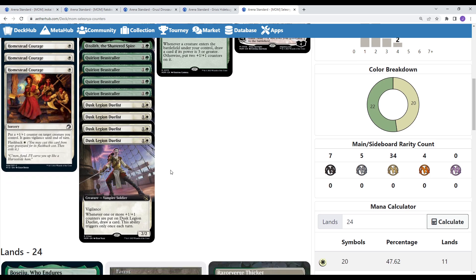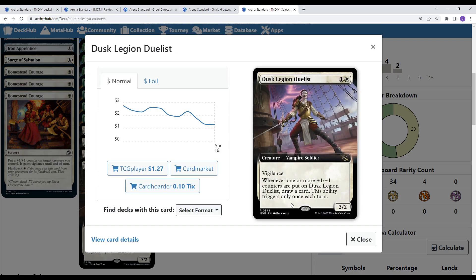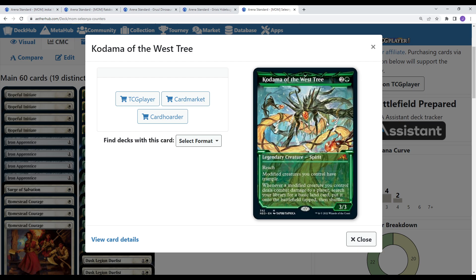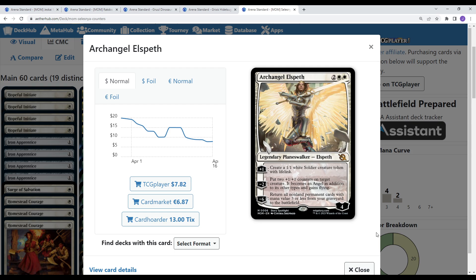Beast Caller gets bigger whenever you cast other creatures. We have another new card in Dusk Legion Duelist: 2 mana, 2/2 Vigilance. Whenever one or more +1/+1 counters are put on the Dusk Legion Duelist, draw a card — this ability triggers only once per turn. Some card advantage you don't normally get in Hardened Scales decks. It's also incidentally a Soldier, so pretty decent in Soldier builds as an upgrade to the 2-drop slot. Kodama of the West Tree gives all your modified creatures — anything with counters — Trample, and whenever they deal damage you get to put a Forest from your library into play tapped. Tribute to the World Tree: whenever a creature enters the battlefield, draw a card if its power is 3 or greater, otherwise put two counters on it. And then two Archangel Elspeth on the top end: plus-one gets a white Soldier token with Lifelink; minus-two puts two +1/+1 counters on target creature which becomes an Angel in addition to its other types and gains Flying; minus-six returns all non-land permanents with mana value 3 or less from your graveyard to the battlefield — nice board wipe insurance.